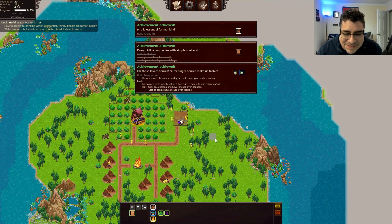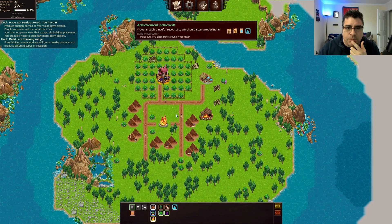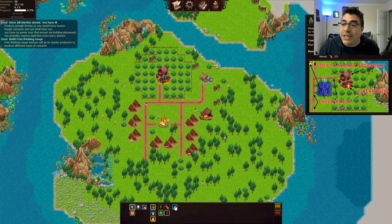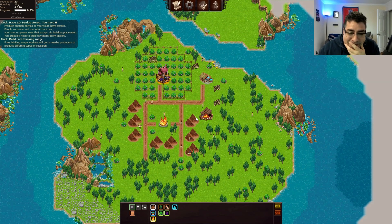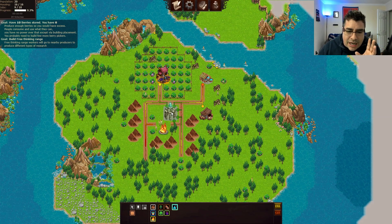How far are we from building the stone technology? Now we need to build the woodcutter — should be fine there. Now we can start producing the carpentry research. For this research, we need the free thinking range. How and where are we gonna place this? I have no clue. Let's see how big it is. That's so close to the fire. Can we move the fire a little bit? Everybody's still dancing around, I love it.